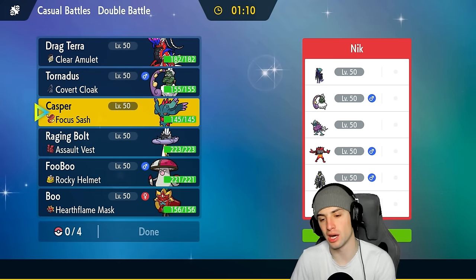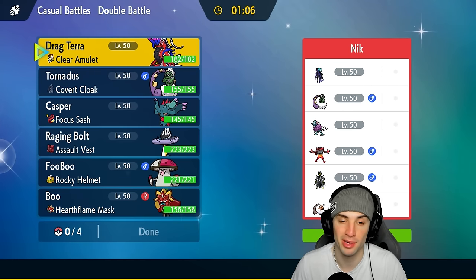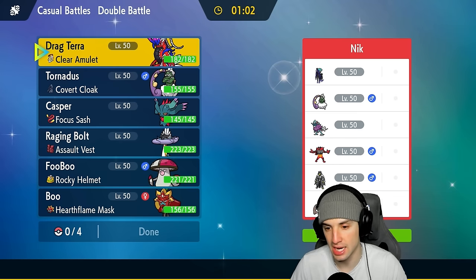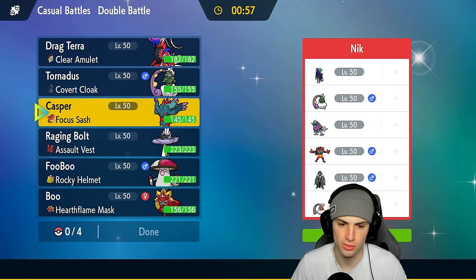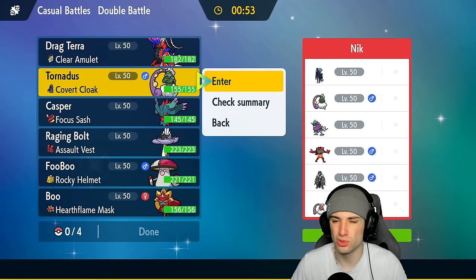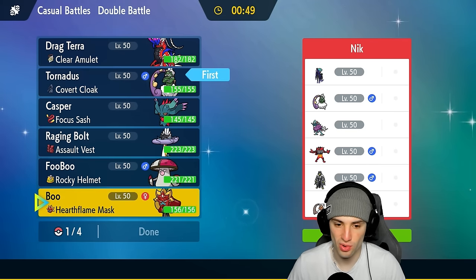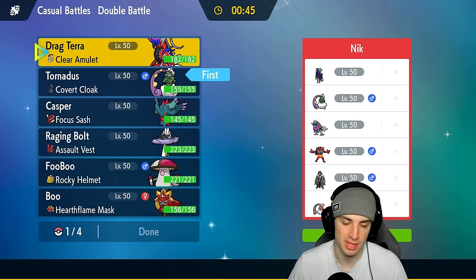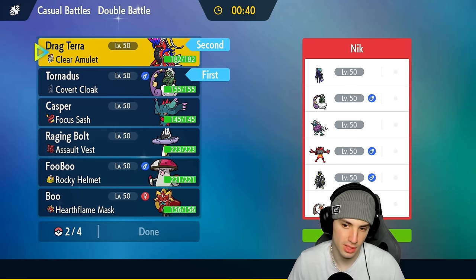We have to watch out for this squad — a pretty strong one too. They also have Tornadus, Walking Wake, Incineroar, Urshifu, and Landorus. Walking Wake can actually thrive in the sun, so they're probably bringing it since I'm definitely bringing sun. For our lead I kind of just want to go Tornadus for speed control, and keep Koraidon as well since Intimidate won't do too much.